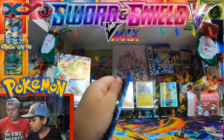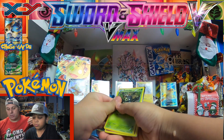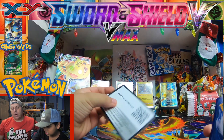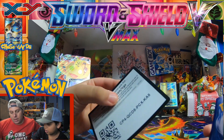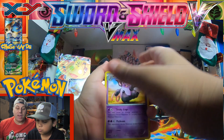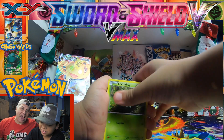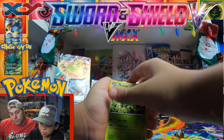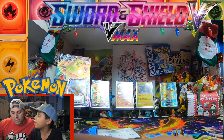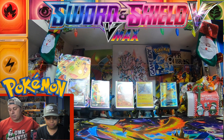And you get Breakthrough and Primal Clash. All right, here we go boys and girls - smack that like button if you're liking this video! This is the original XY base set. Let's see if we can pull something banger: Swirlix, Staryu, Pansage, Slugma, Professor's letter reverse. The rare was a nasty-looking Grumpig.